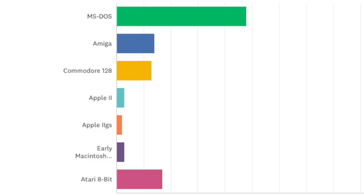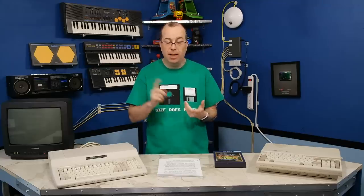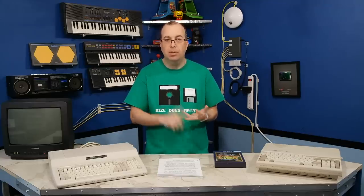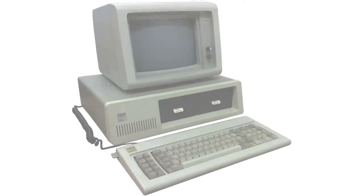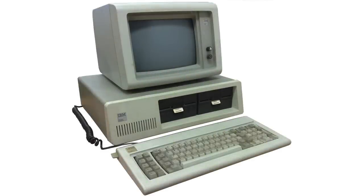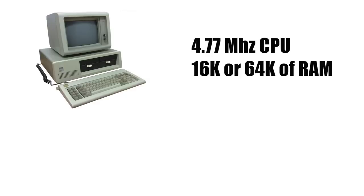That raises a whole new set of questions. If you look at the Commodore 64, it was in production for about 12 years and stayed pretty much exactly the same — the same 64K of RAM, the same video chip, the same audio chip. MS-DOS, on the other hand, starts in 1981 with the IBM PC 5150, which had a 4.77 MHz processor, 16K of RAM, and a CGA graphics card, but that architecture continually improved over the next 15 years or so that MS-DOS games were being made.